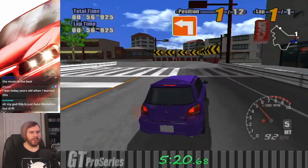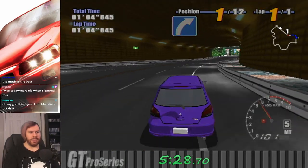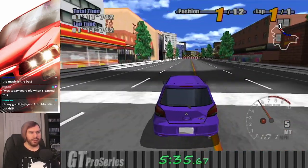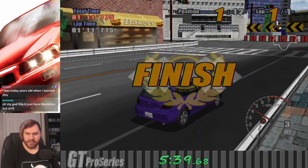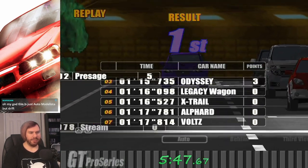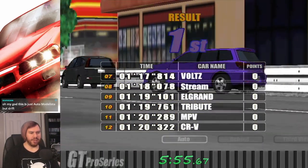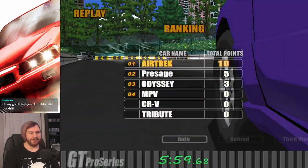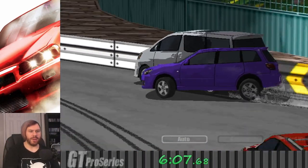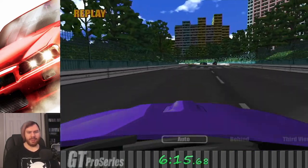In terms of opponent cars, this game works like the GT Advance games where the AI scales to whatever car you're driving and whatever upgrades you have. So you basically can't cheese the game in any way. Anyways, we win! First race, 1 minute 11. We beat out a Presage, Odyssey, Legacy, X-Trail, Alphard, Voltz, Stream, Elgrand, Tribute, MPV, and CRV — those are all actual cars in this game. Points? This game is very stingy with points — it only awards points to the top three: ten for the win, five for second, and three for third.